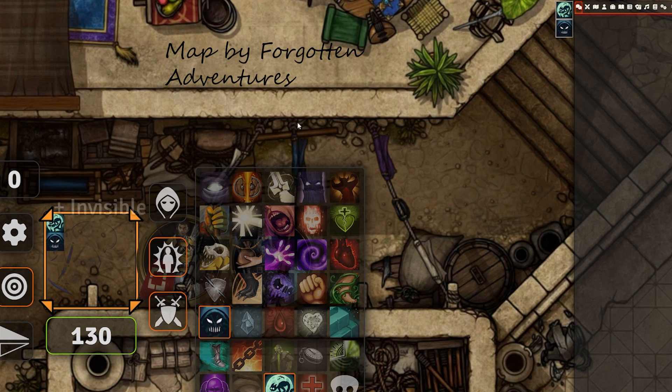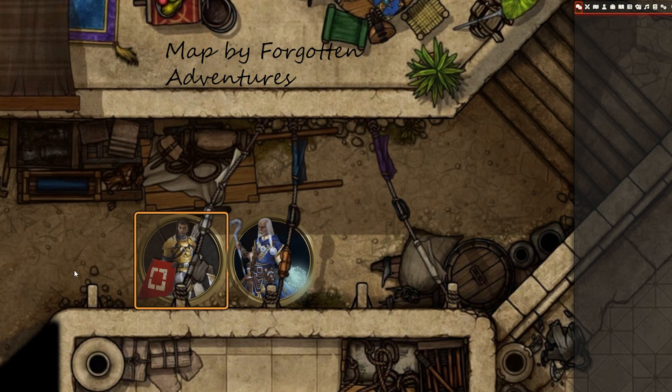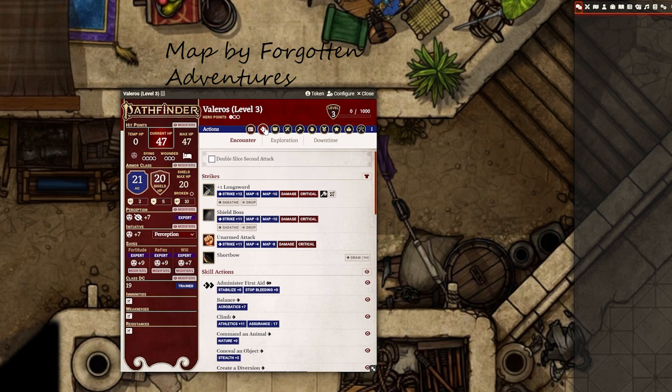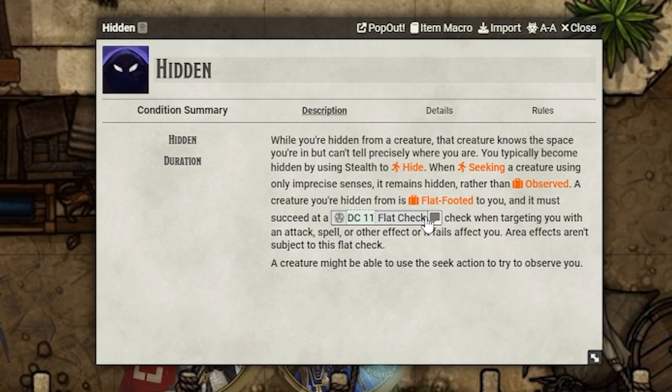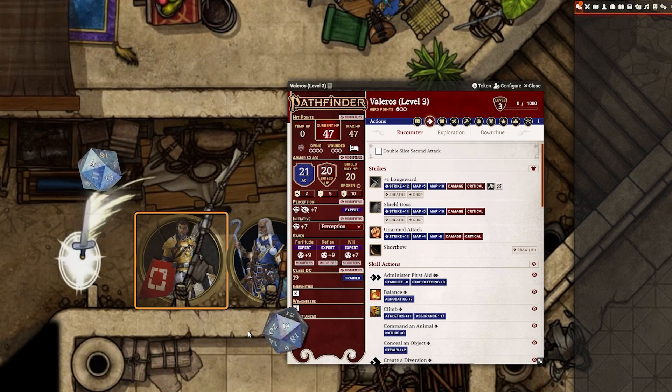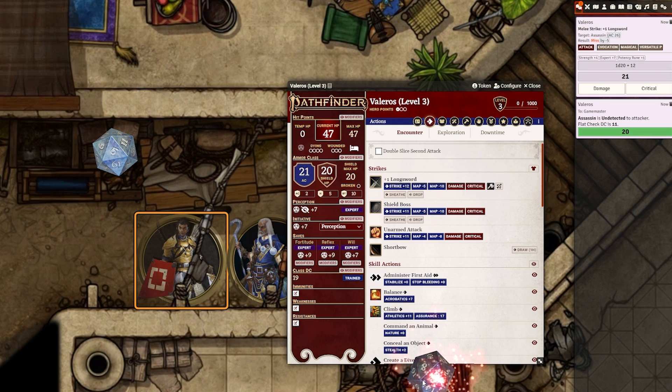In this example, the Assassin is completely invisible to our heroes. Valeros knows his enemy is somewhere in front of him, so he makes an attempt to hit him. But since the Assassin is invisible and obscured, he has to make a flat check. When he makes the attack, it automatically rolls the flat check to determine if he succeeds. That's a natural 20, which sadly doesn't mean very much on a flat check. This is an incredibly useful module for both GM and player — it takes care of those pesky flat checks so you don't have to worry about remembering them. I would definitely recommend adding it to your module repertoire.